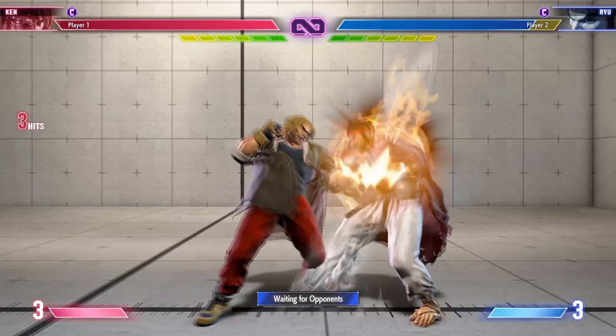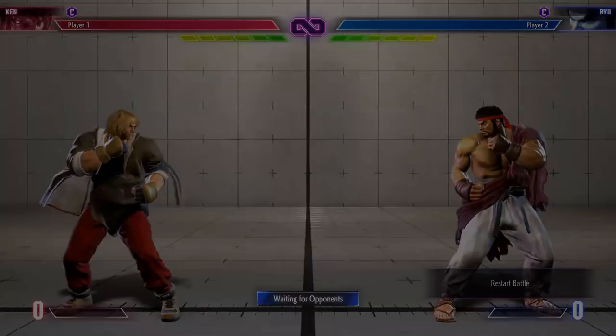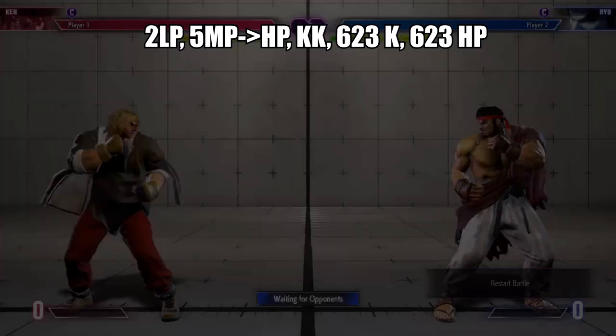Shoryuken does more damage, Tatsu gets more corner carry, and Dragon Lash puts them in a juggle state when airborne. The Medium Punch-Heavy Punch target combo is your main combo filler that launches the enemy for your Quick Dash follow-ups or Jinrai loops.